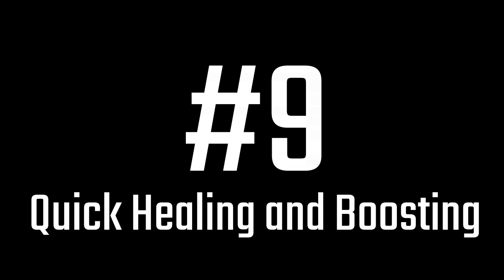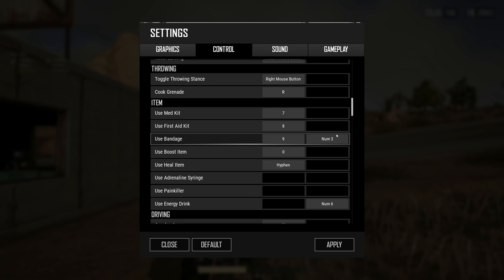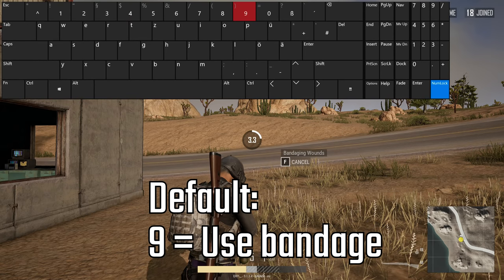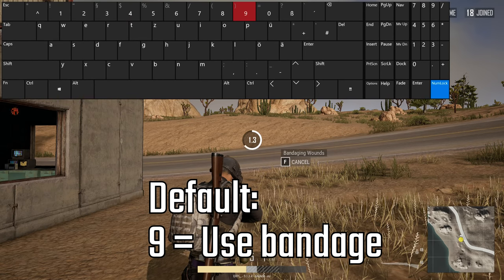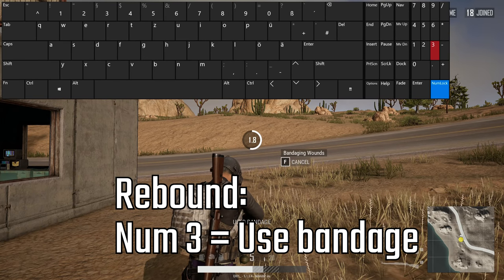Number 9: Quick healing and boosting. If you press button 9 on your keyboard you're using a bandage without the need to go into your inventory. I also bind using a bandage to 3 on the numpad and using an energy drink to 6 on the numpad. I also have numpad 3 and 6 as buttons on my mouse.